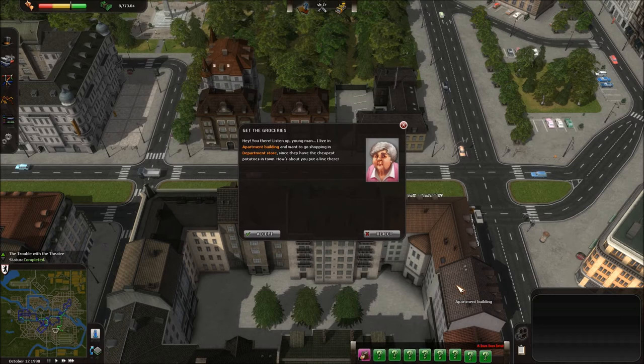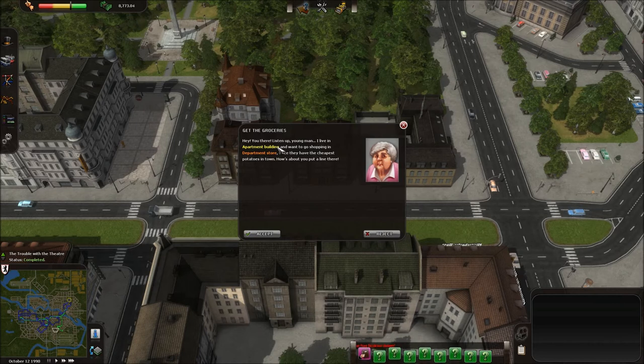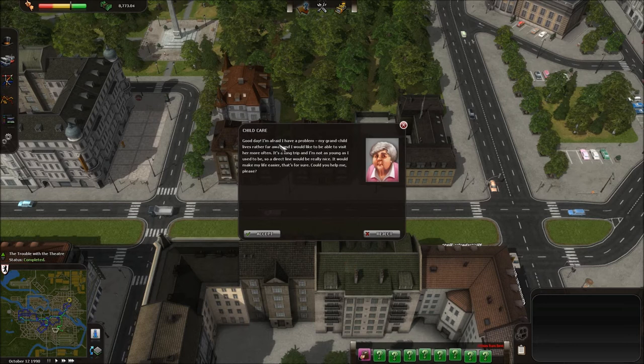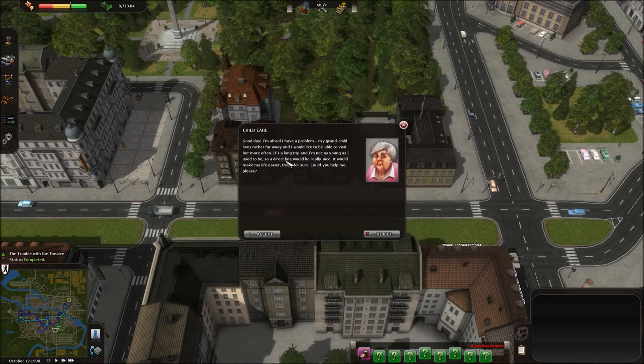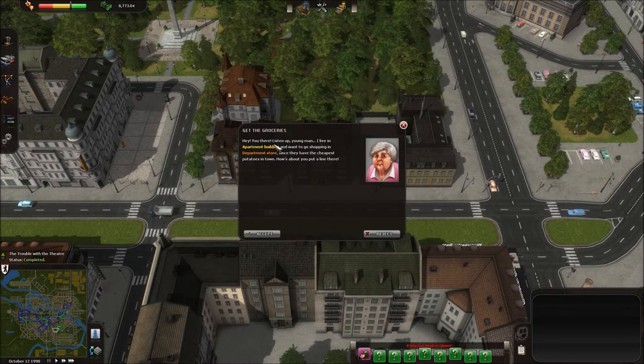You get offered objectives every six months or so, and what you'll generally have to do is link up two points. Like this old lady is asking me to link this particular department store with her apartment building down here. The annoying thing I've found is that a lot of the time the link won't actually appear at all in the description — you have to accept before you can even see the two points. That's just annoying, not great design, and it would be great to be able to prioritize which objectives you want to do first before you actually accept them.